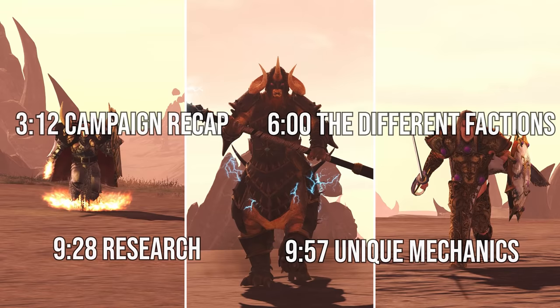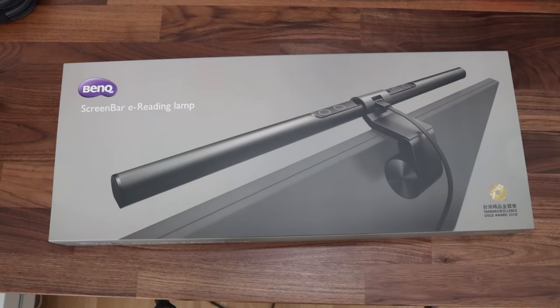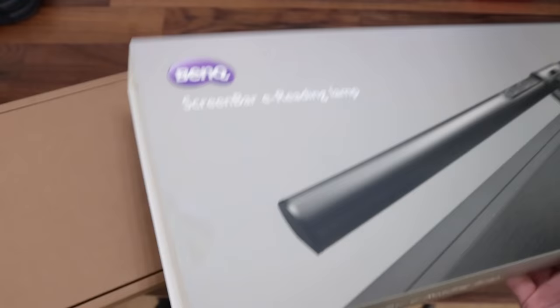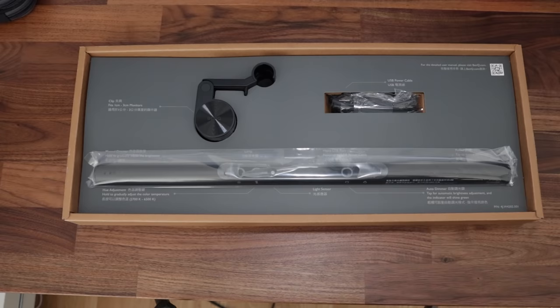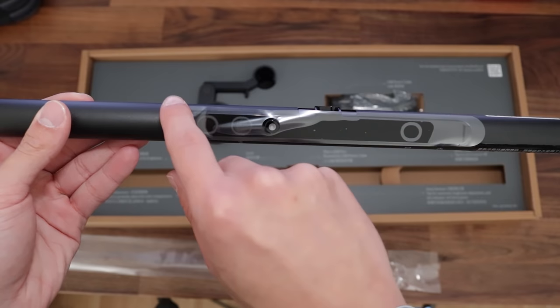First I'd like to talk about the sponsor of today's video, which is BenQ. BenQ were kind enough to send me one of their ScreenBar e-reading lamps, and it's the world's first lamp specifically designed for digital screen time. It's really useful when you're trying to work long hours in front of a computer, or if you just spend a lot of time sat in front of a screen — chilling, playing games, anything like that.